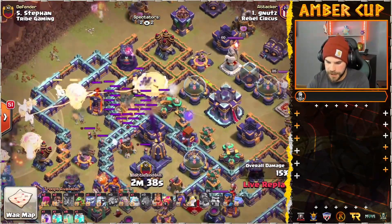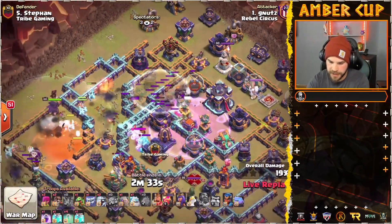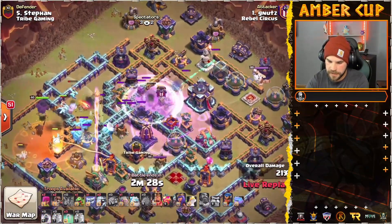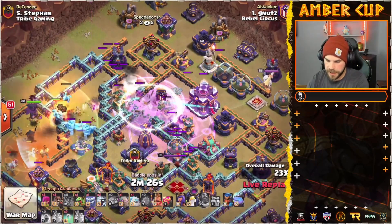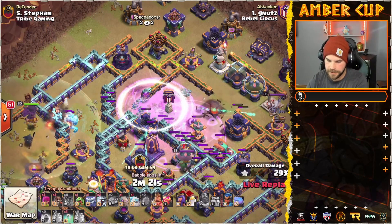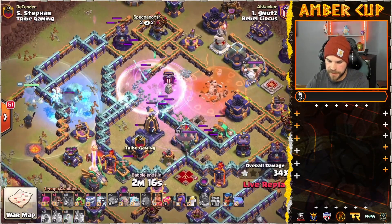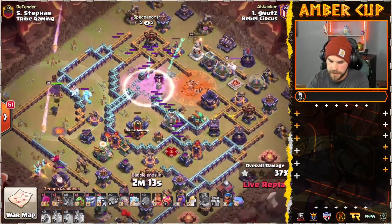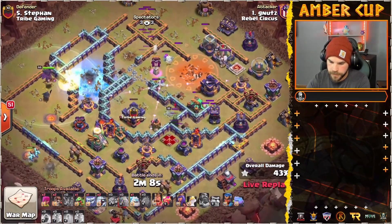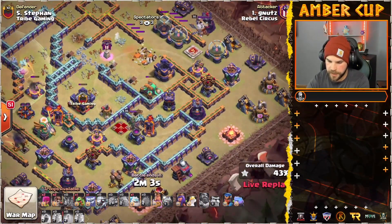He's going to drop it right on that Scattershot. See how much these Super Archers can get. In the meantime, we do have those Super Minions working down the left side of the base. He's got the Rage, the Invis. Super Archers doing their job here — Town Hall goes down. Let's see if they can get the Monolith. Down goes the Sweeper — that should help out the Super Minions. Monolith drops. He's got a nice big chunk of the base cleared out. The Scattershot doesn't quite go down, but it is damaged — no Builder Huts to bring it back.